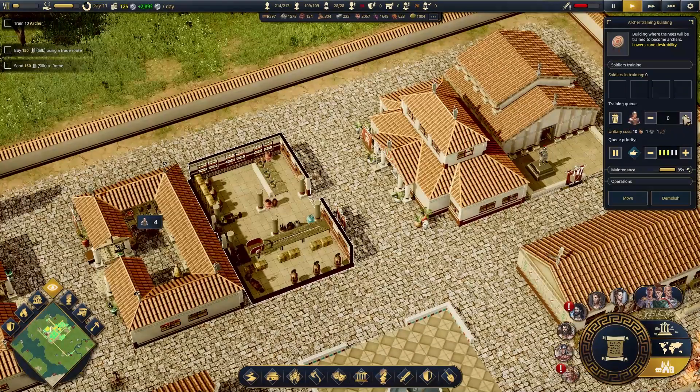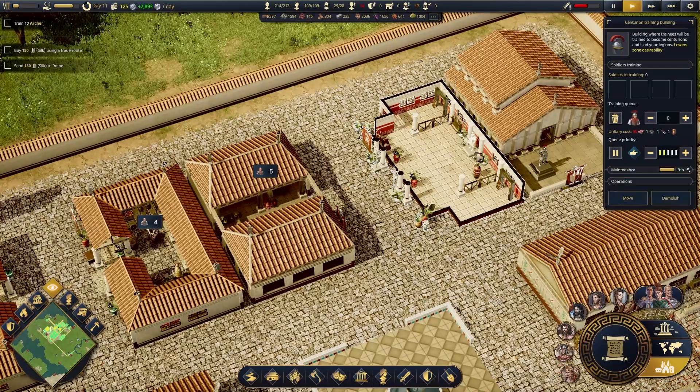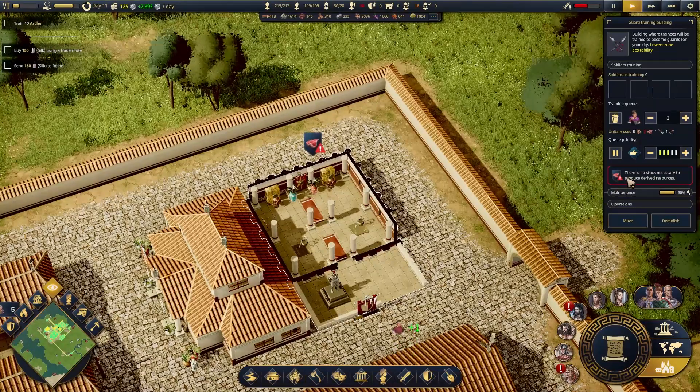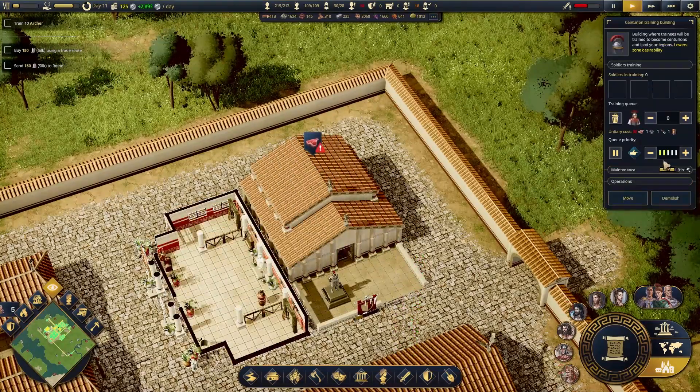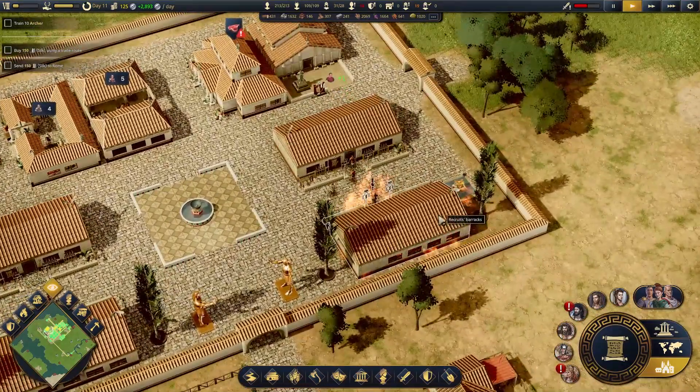I think these are going to be expensive — there's no way we're not having to pay for all these guys. So we have to give these guys meat. Let's get some guards going. There's no stock necessary — these guys need meat. We're going — oh no, stop burning the barracks!